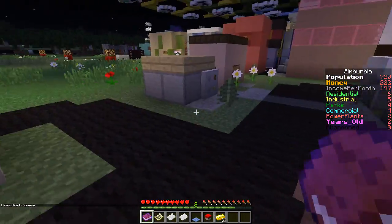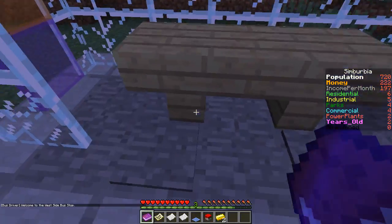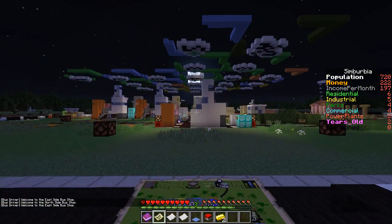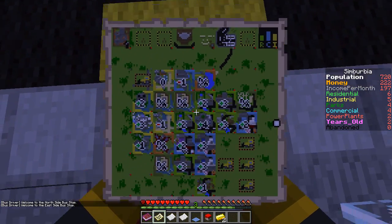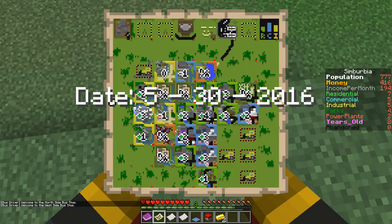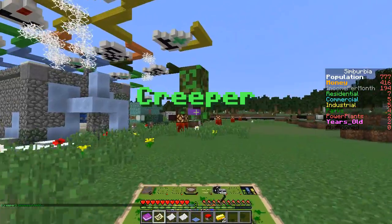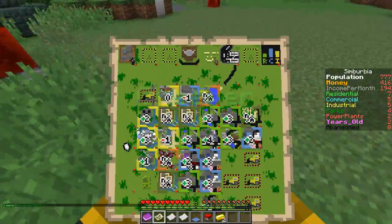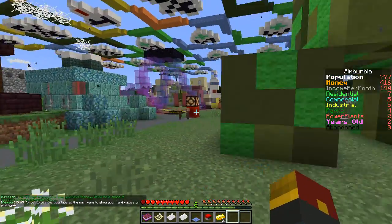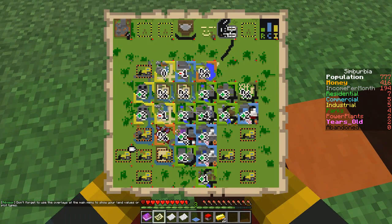Alright so we got a new spot — resident. Income per month doesn't look like it's changed. Welcome to the west side bus stop. Wait — what did that do? Did that do anything? Let's look at the map. No way! Dude, that's awesome — that's actually really useful for me. I'm glad I know that now. Alright, it's a new month, a new day begin.